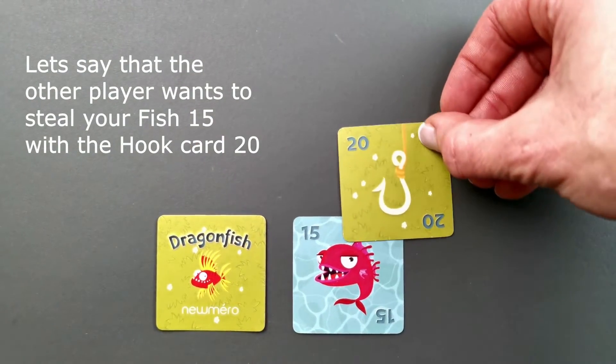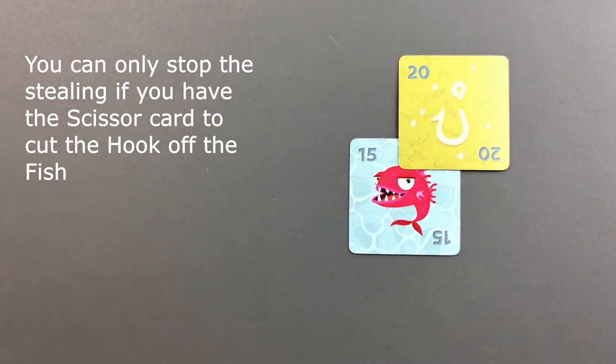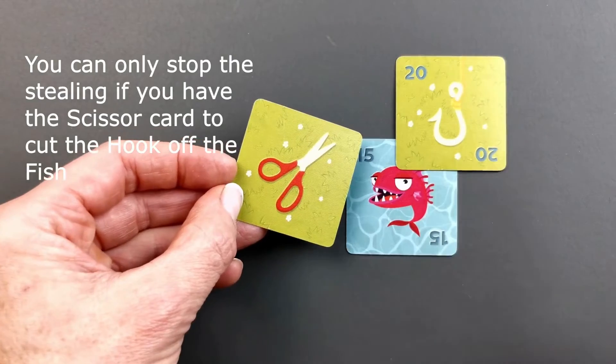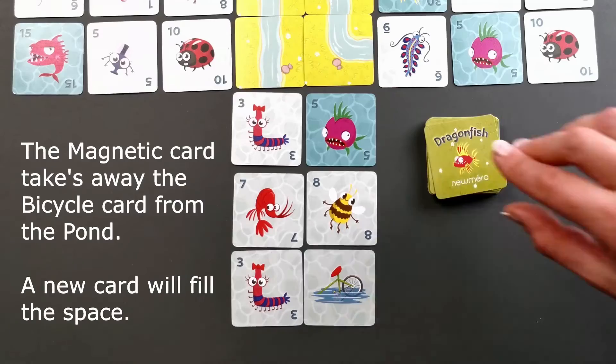If the other player wants to steal your fish 15 with the hook card 20, you can only stop the stealing if you hold a scissor card to cut the hook off the fish. So you can take back your fish 15.